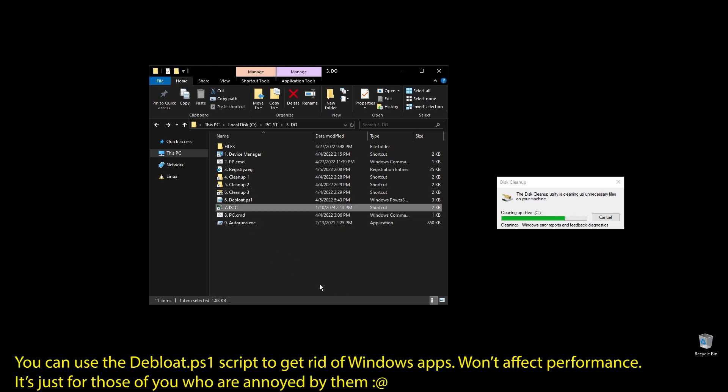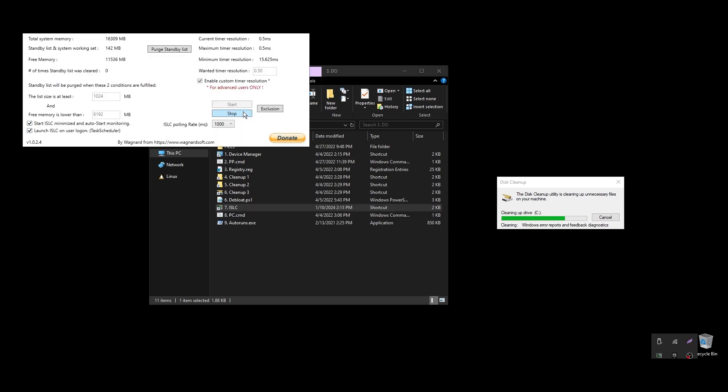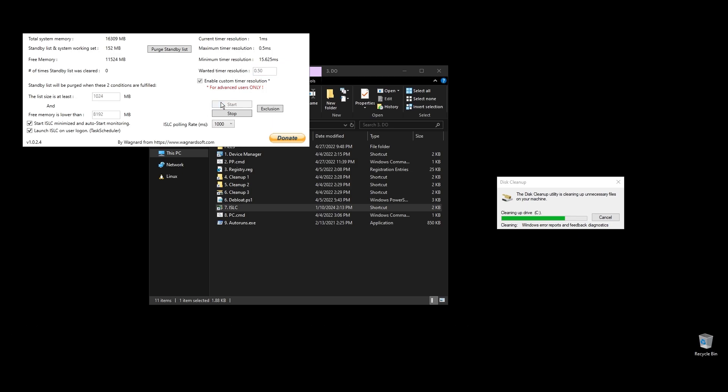Next, let's set up ISLC. This program will help a little with latency and always clear up cached RAM. Set up the settings like mine, with the only difference on the option called 'free memory is lower than' — there you should add half of your RAM multiplied by 1024. If you have 16GB of RAM, then the number should be 8×1024, which equals 8192.